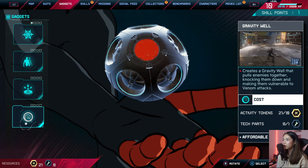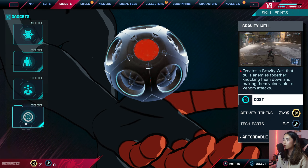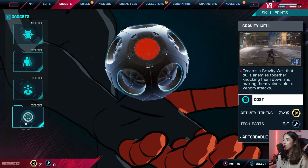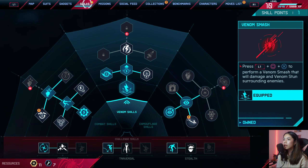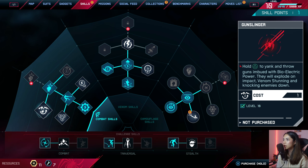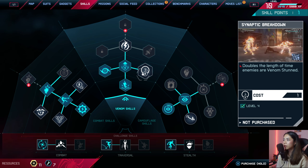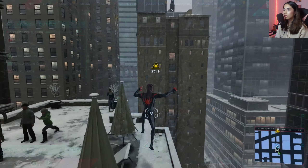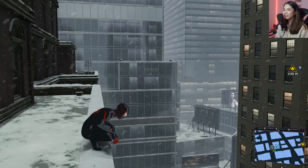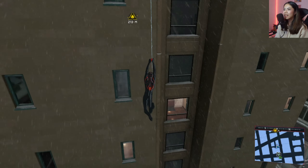There's a new gadget we can acquire: Gravity Well — it creates a gravity well that pulls enemies together, knocking them down and making them vulnerable to venom attacks. I want to get that, sounds pretty good. For skills, I'm going to do Synaptic Breakdown — doubles the length of time enemies are venom stunned. I think that's all we can do for now.